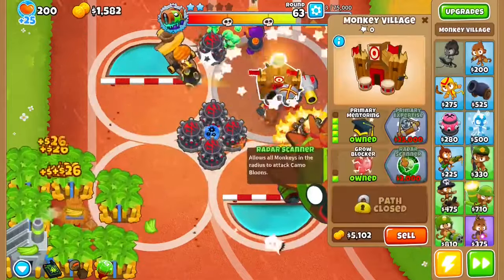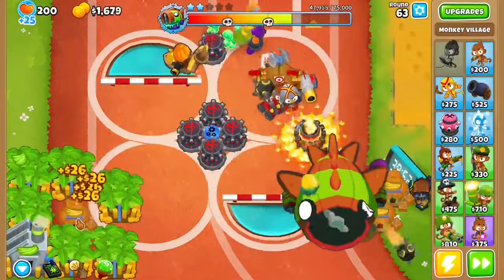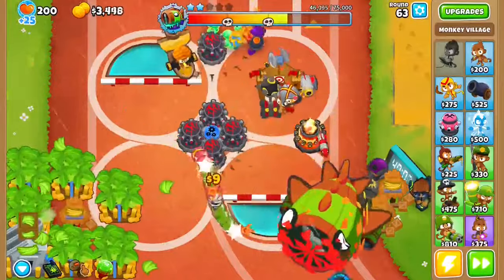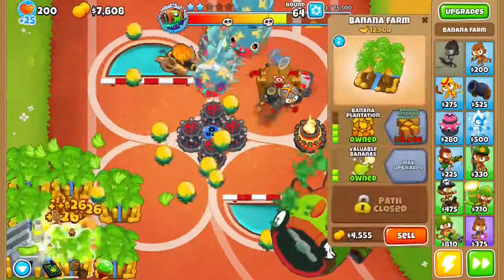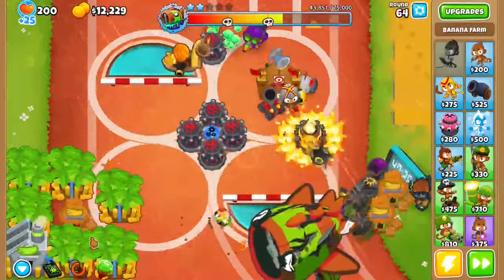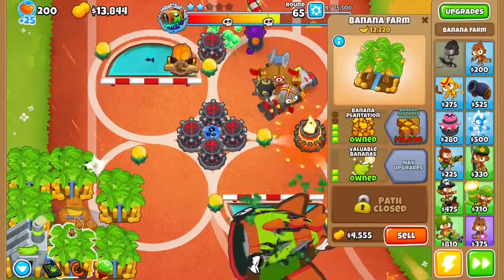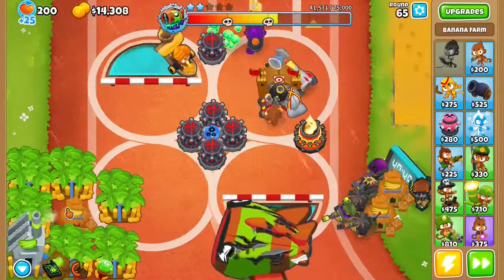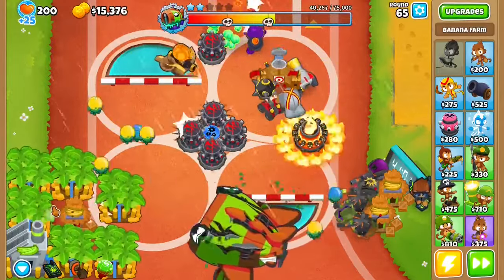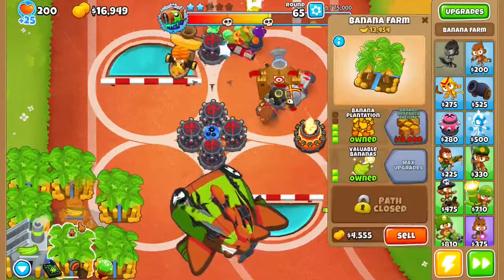Now get this to a Radar Scanner. After getting to a Radar Scanner, save up to get another Banana Research Facility. As you can see, the boss is still taking constant damage from all of the Snipers — which is why you have them — while the waves are winding down.